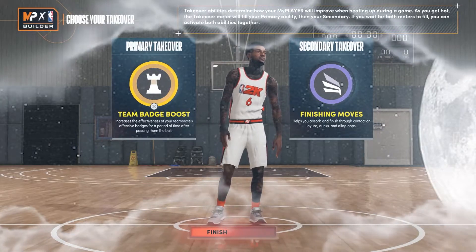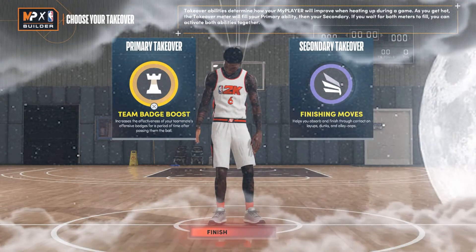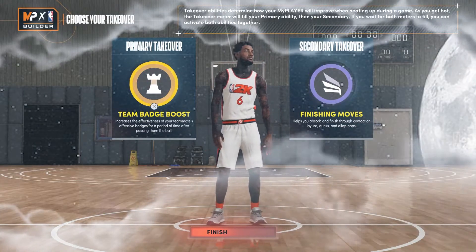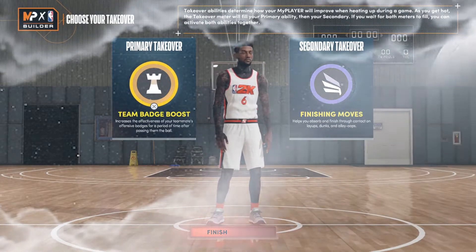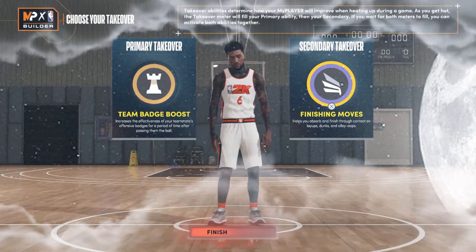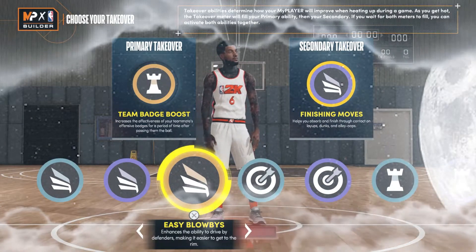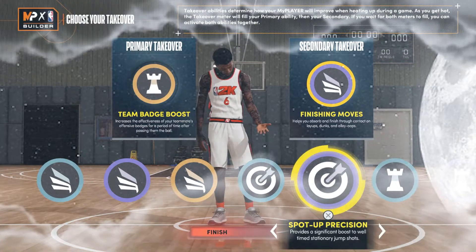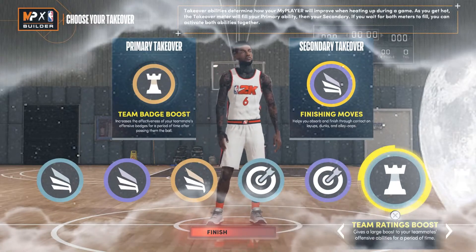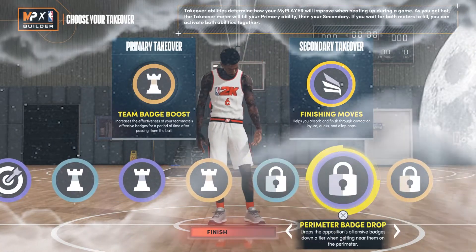For takeovers we've got team badge boost and finishing moves. LeBron passes the ball a lot and slashes to the rim, so I feel like these were perfect — he's team-oriented as far as getting teammates involved. You can even switch it out and go with easy blow-bys, or since he shoots the ball pretty well in Miami, a sharp takeover, or double up on team takeover boost. It just depends. You also get block takeover as well.